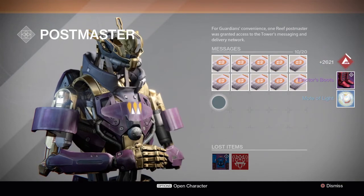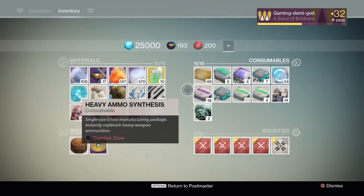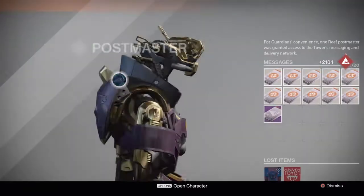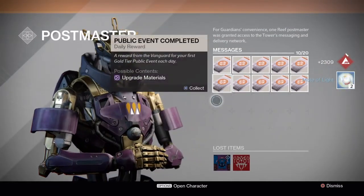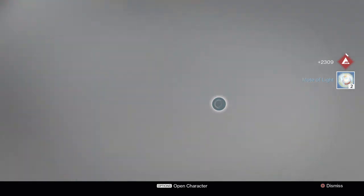We're gonna go ahead and burn some more commendations. I personally like New Monarchy so I'm gonna get one more package and then switch over to Dead Orbit to see if we get anything from them. Okay, new package — motes of light. That's absolutely bullshit. What the hell? Okay, I'm just gonna switch over to Dead Orbit now because I'm not getting anything good.